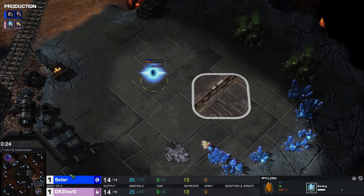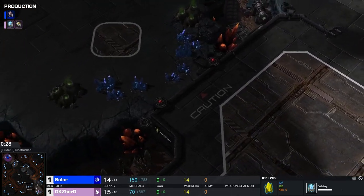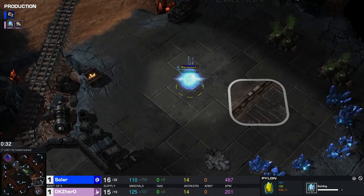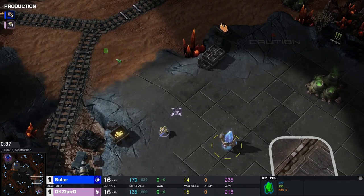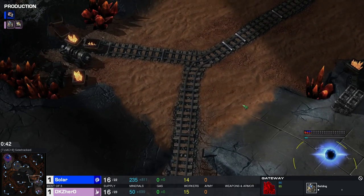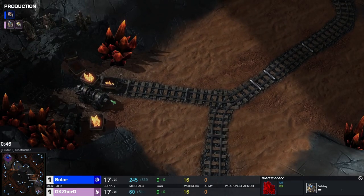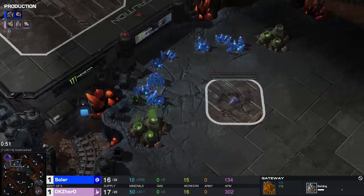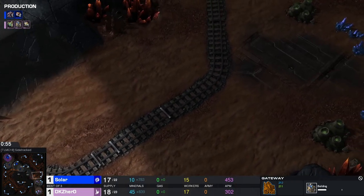A pylon on the low ground — it seems fine. Normal-ish base. Reaper jump-up area here. The natural seems fine — got the ramp for the natural which is obviously great. Gateway goes down. Oh there's a train track! There's something with a flickering light as well. It looks like that probe is just blocking the natural — Solar is going to take his natural at the third. Let's follow the train tracks.